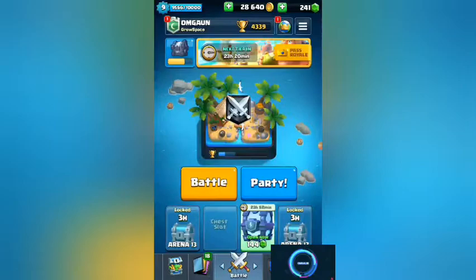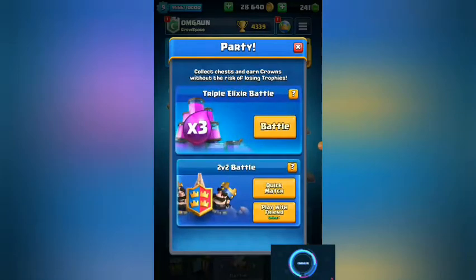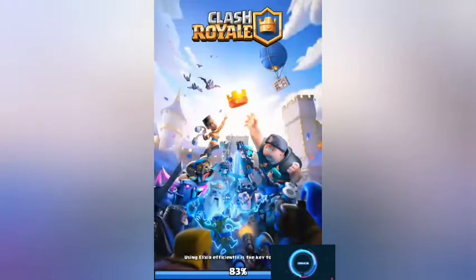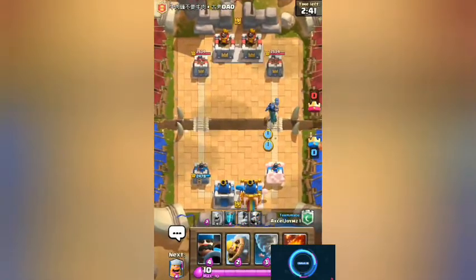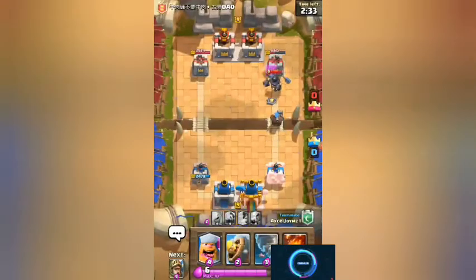We'll do some quick matches with 2v2s and one normal battle. Let's start with the 2v2. I hope my deck works and I find a good teammate. My teammate is already putting a Dark Prince - he's a rusher! We're not gonna rush with him, but he's actually doing okay.